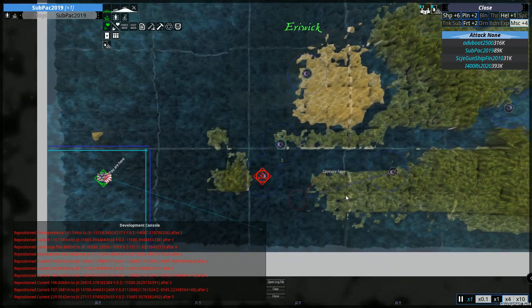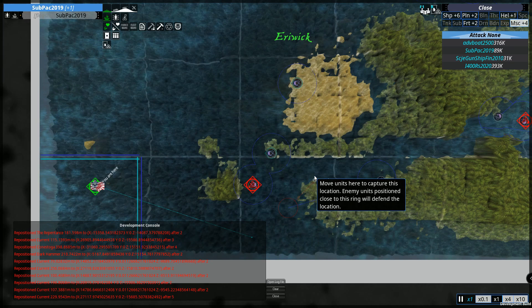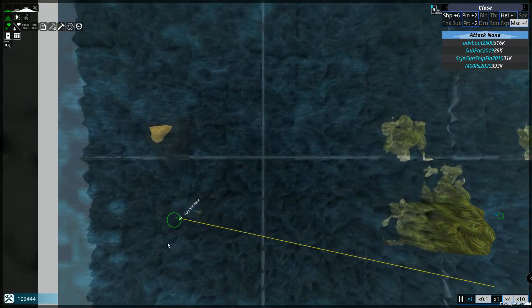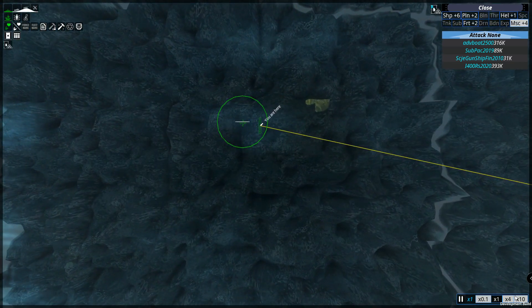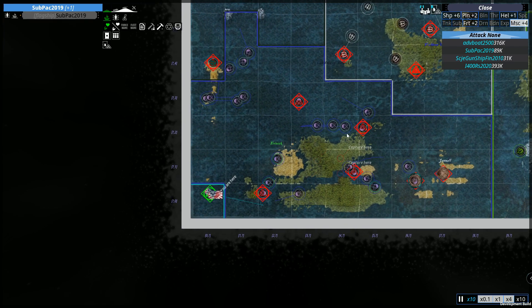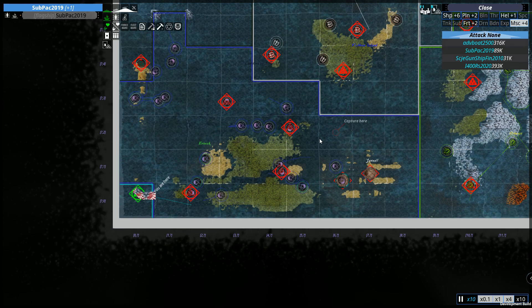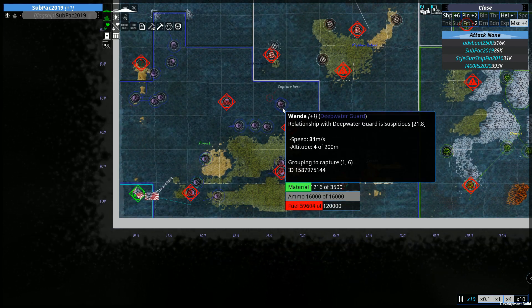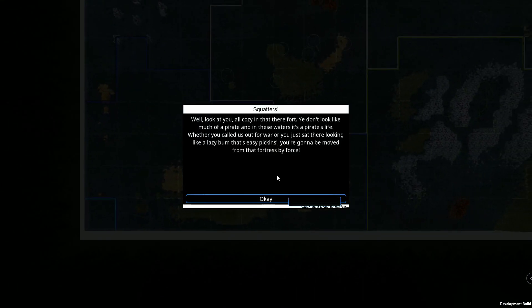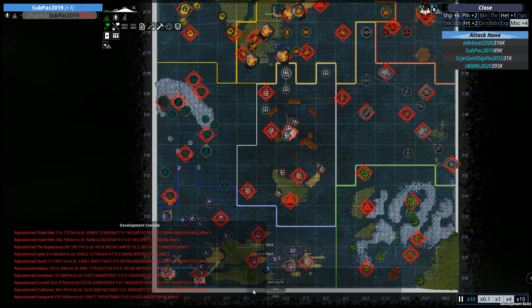Currently in development mode we have the fog of war open — there's no fog of war in the development branch. Once the update hits stable, there'll be the whole fog of war system. Another idea tied to diplomacy is that making friends with a certain reputation level would allow you to see what your ally is seeing on the map — that's one of the ideas from our planning meeting.